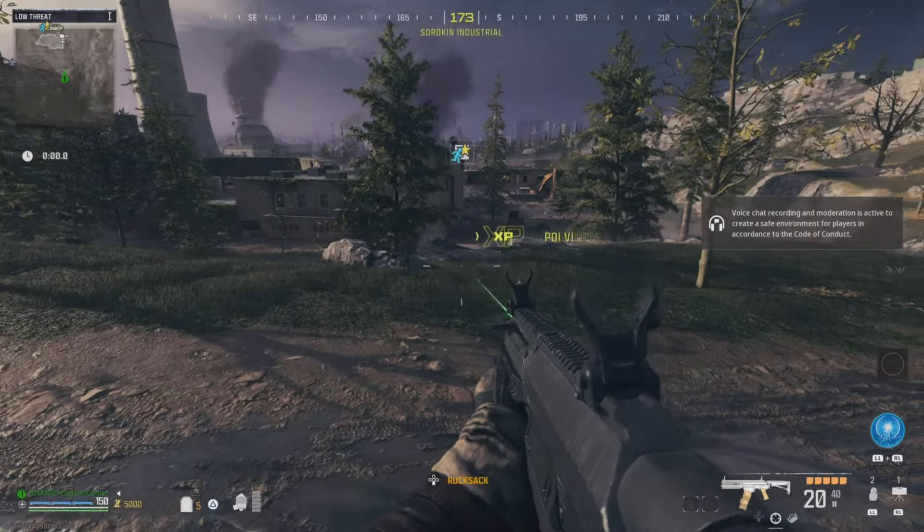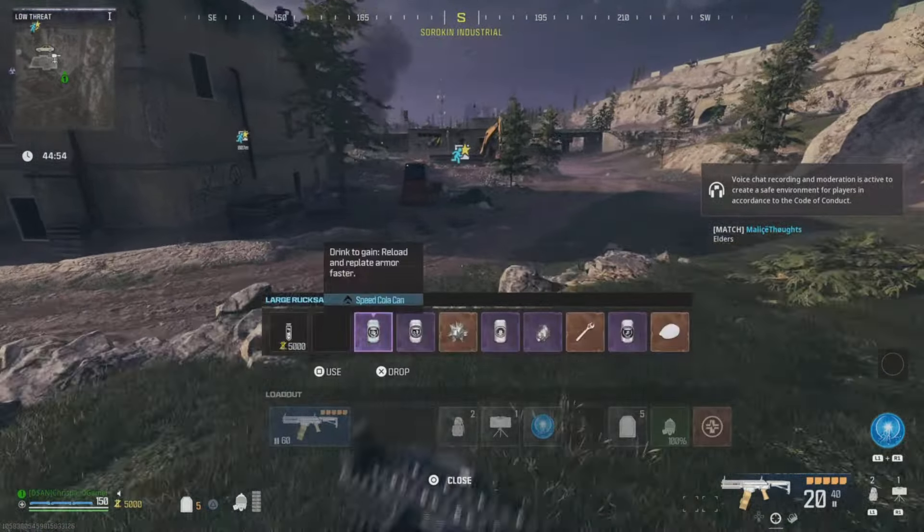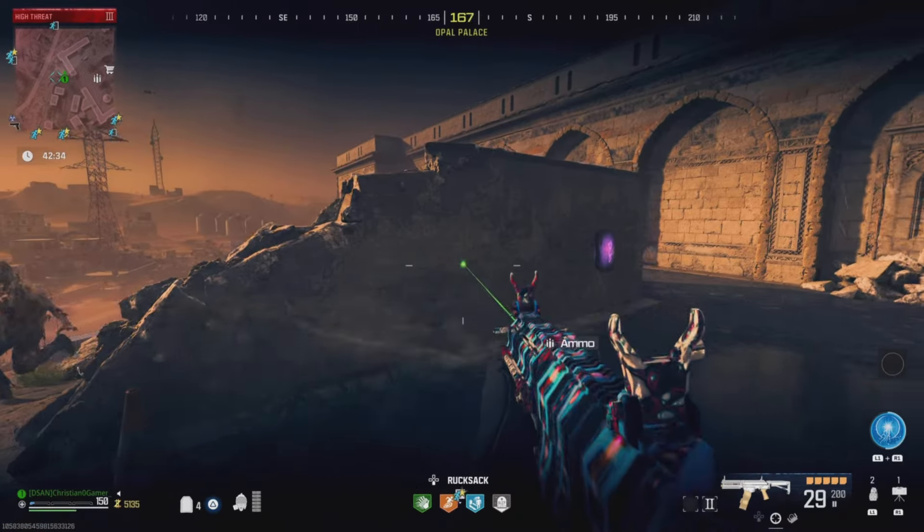So now that we're in our match, go ahead and open up your rucksack and equip everything that you've brought in. You can run around and do contracts, get essence, and pack weapons that way if you don't have a Pack Crystal. But most of you will probably already have those schematics unlocked, so just bring them in to make it a lot easier.